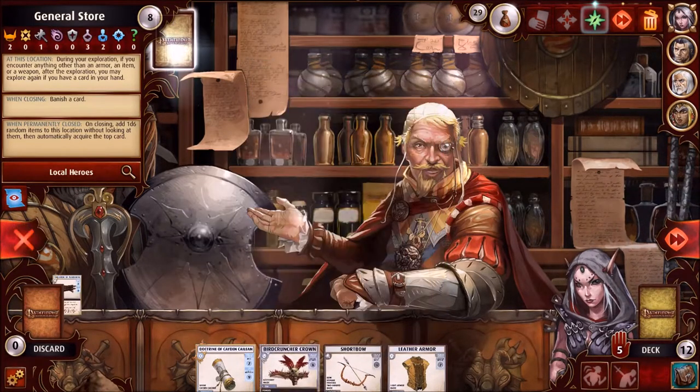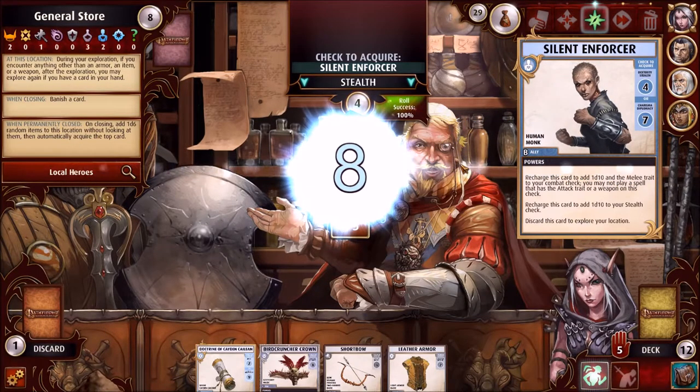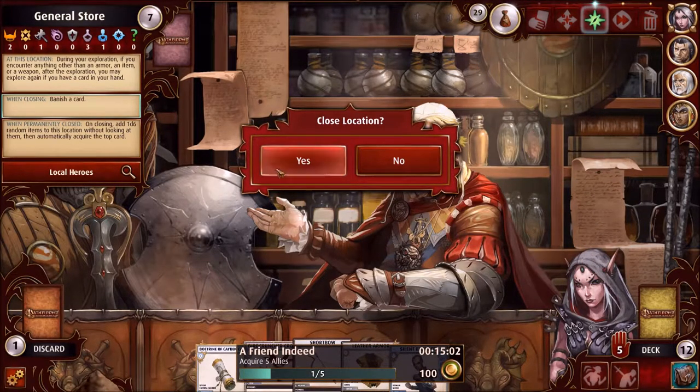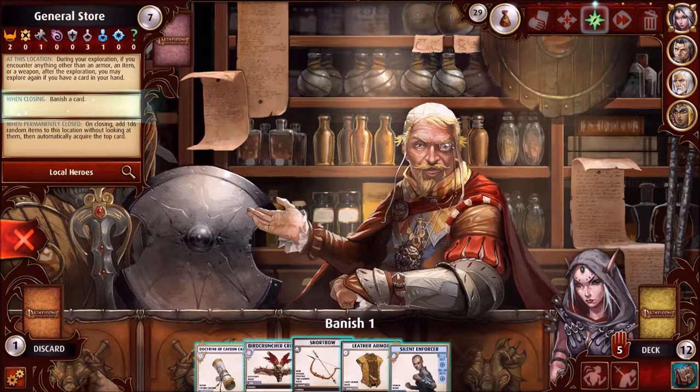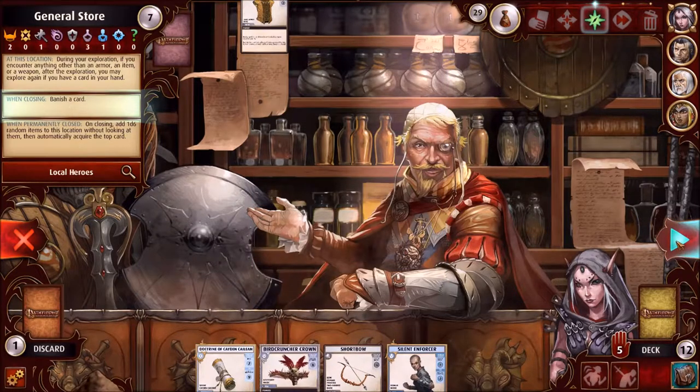Let's go again. We want to burn through these fast. 100% chance to get a Silent Enforcer — I've never seen this card. Recharge this card to add 1d10 and the melee trait to your combat check; you may not play a spell with the attack trait or a weapon on this check. Recharge this card to add 1d10 to your Stealth check — that's interesting. It's 100% chance to get it. I think we'll go ahead and close this location, banishing the leather armor. That's closed.